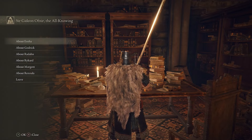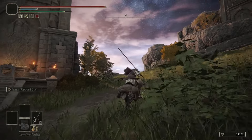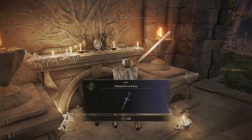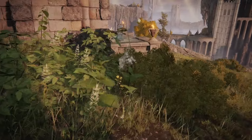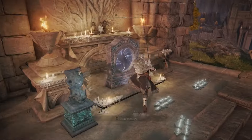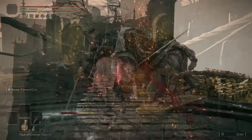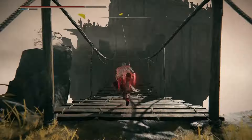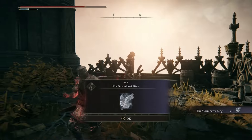After exhausting Gideon's dialogue about Nepheli, head all the way to the northwest of Liurnia of the Lakes to the Four Belfries. At the very top where the Site of Grace is, the first tower will have your Imbued Sword Key. Follow the road down to the second tower and use that key to get to the Chapel of Anticipation. Once there, take on a Grafted Scion, follow the path up to the chapel, and find the Stormhawk Ashes in a chest.